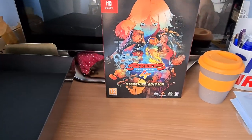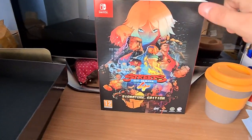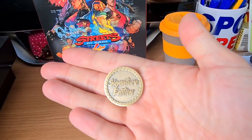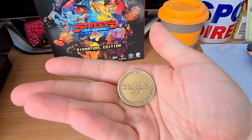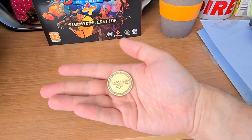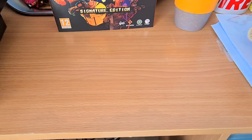Inside the Signature Edition, attached to the inside of the box, was this Signature Edition coin. It's really nice, I like it. It's heavy — got a nice heft to it. It says Signature Edition on one side and Streets of Rage 4 on the other. The camera is not wanting to focus very well, but around the sides it says .EMU, Signature Edition, Streets of Rage 4. Really nice. Nice little collectible coin.